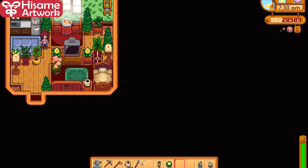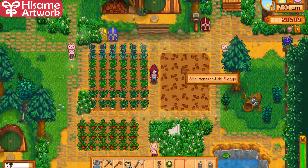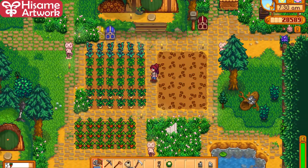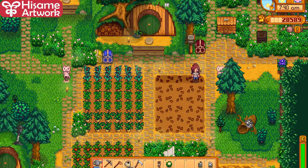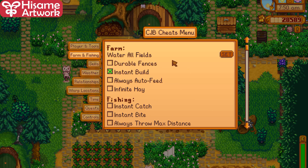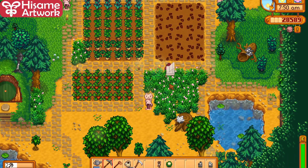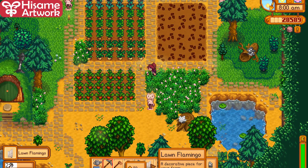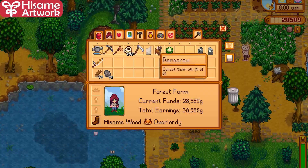Here is the farm outside. You can water these by yourself, or if you want to use a cheat mod, press the letter P once you have the cheat mod installed, go to Farm and Fishing, and click 'Water All Fields.' I've also retextured the flamingo — it has a couch — and I've moved a lot of stuff around.